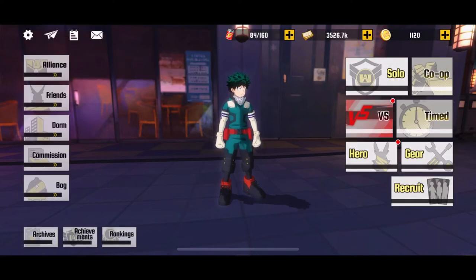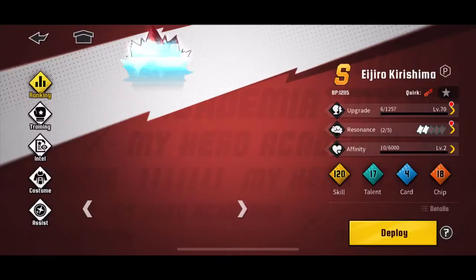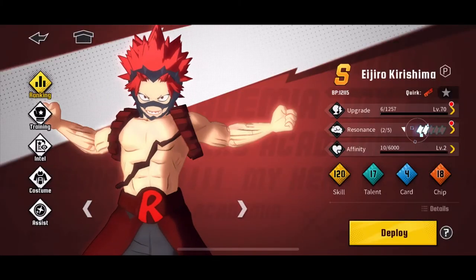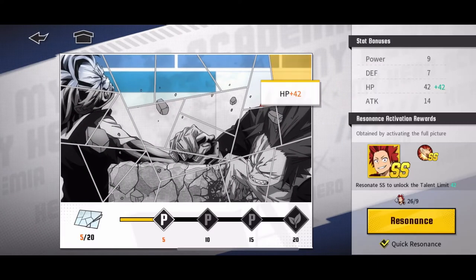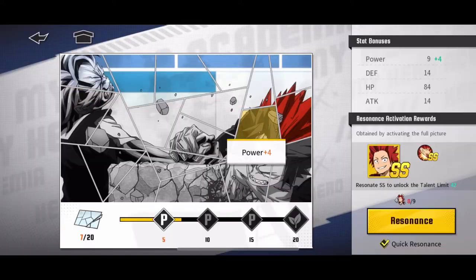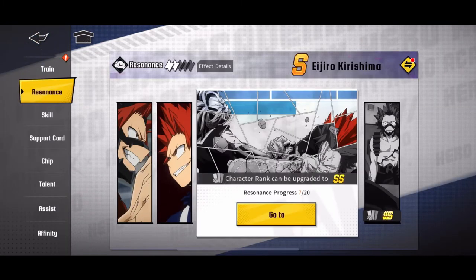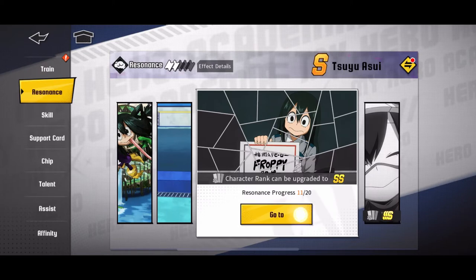It doesn't feel good. It takes a really long time to grind those hero coins out. It's cool to get some stuff for Kirishima — he's one of the heroes I use the most, especially in PvP. He's one of the only real counters I've been able to find for All Might, or at least one of the better ones. I can do some things with Midoriya, but Kirishima is probably the best counter for All Might right now that I have on my roster.